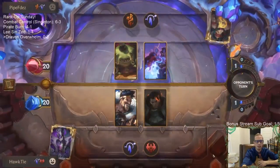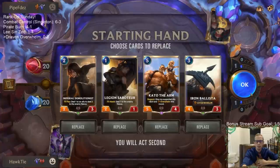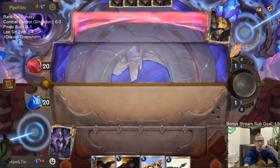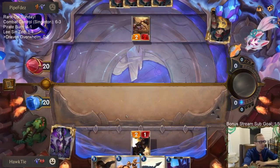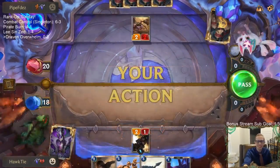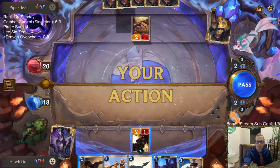Playing against a deck that blocks very well, so we're going to need Overwhelm to help get our things through - and that's what we got. Demolitionist on turn two killing the Saboteur isn't great, but maybe we just do that. Take the damage - the damage doesn't matter on their side.